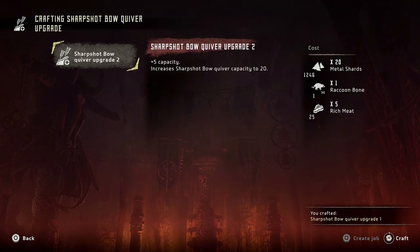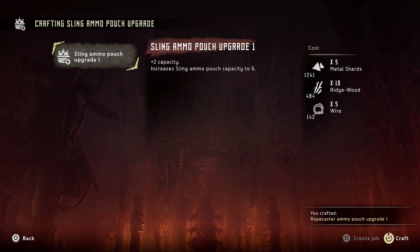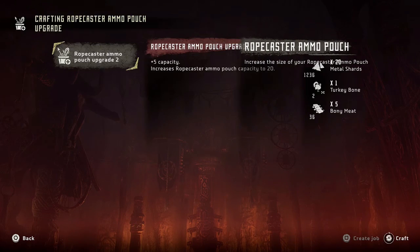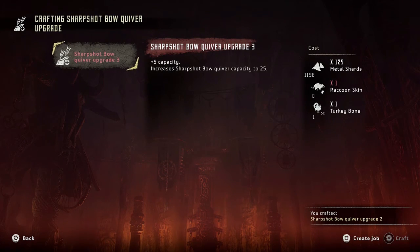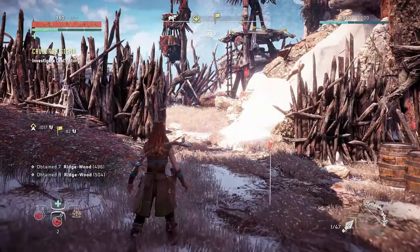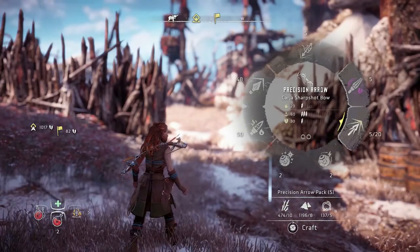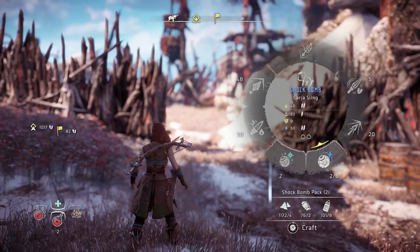Let's level some of these carry capacity upgrades because I really need it. Oh, I don't have a fishbone. Okay, I need raccoon skin, fishbone, turkey skin, fish packs — I am going to be doing a lot of quote-unquote fishing. Wow, it uses a lot of wire.